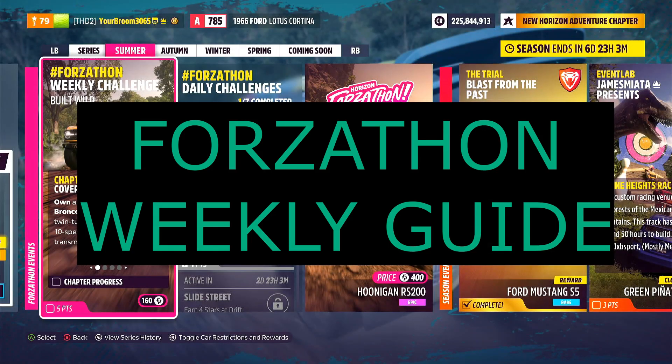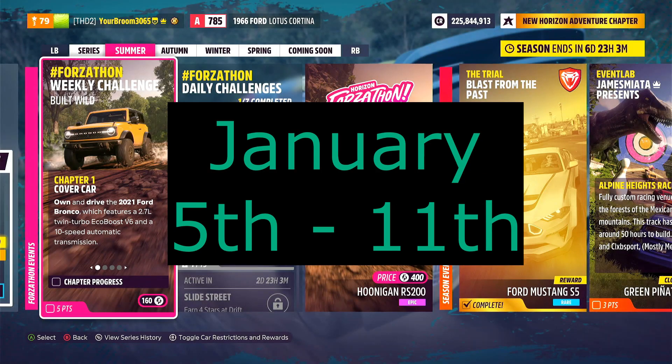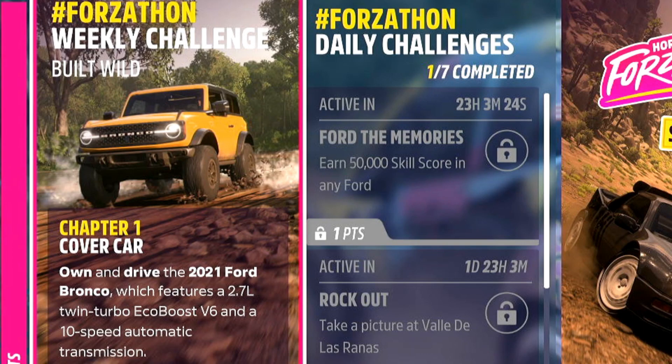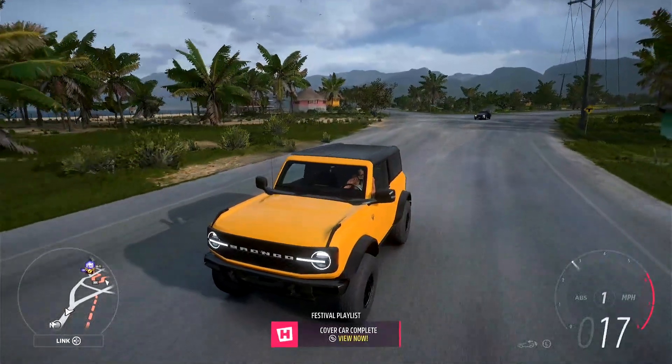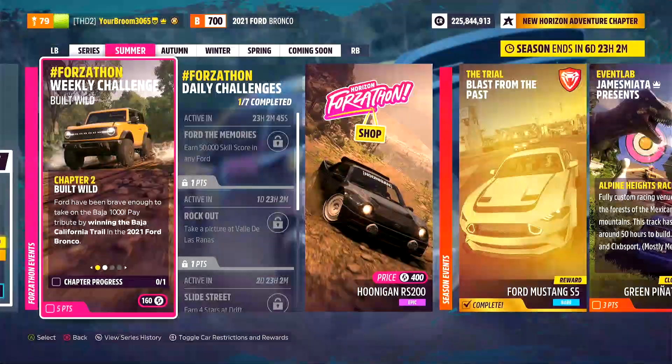Hello and welcome back to the first Forzathon Weekly Guide of 2023. This week we are taking a look at Built Wild, which means we need to go and have the 2021 Ford Bronco. Luckily, we get one given to us right at the start of the game, so we're just going to go ahead and move it forward a bit — and that is chapter number one, cover car complete.